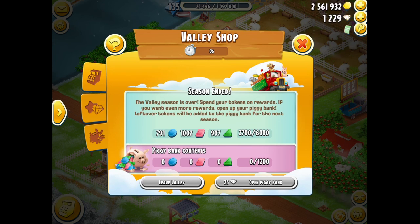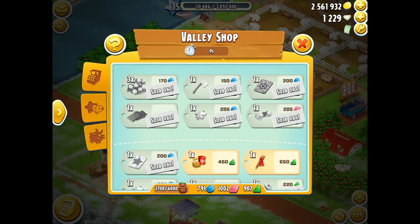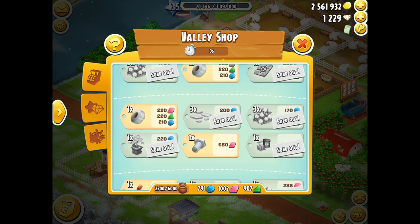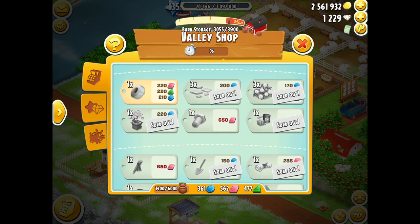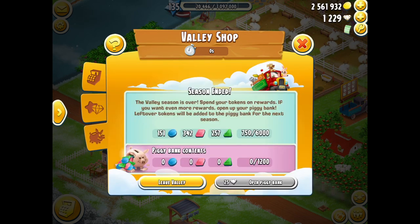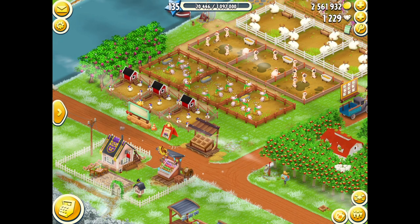That should have gone up past that limit, so I've lost the chance of getting the diamonds or boosters — not cool. I can spend the tokens I've got anyway. There are some bolts and tape to take. I'm now full on the limit. Down to the piggy bank — 750 tokens left, can't buy the new item. So we leave the valley and confirm. That's it totalled over to next time.